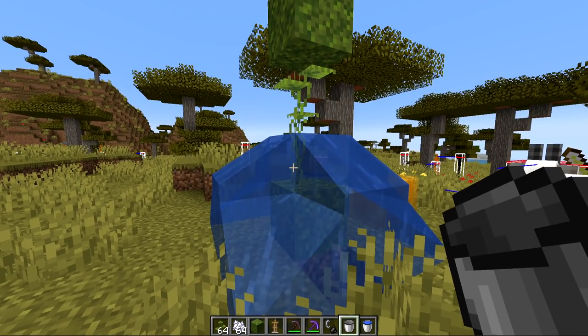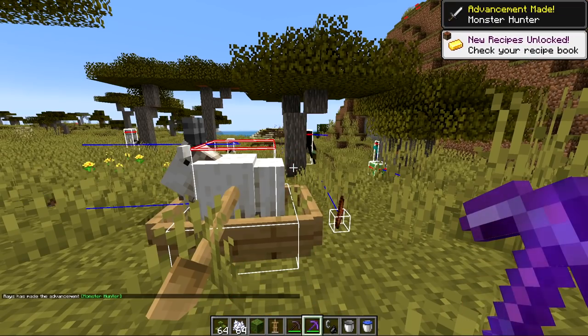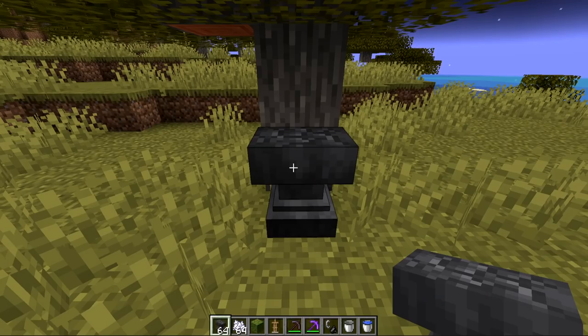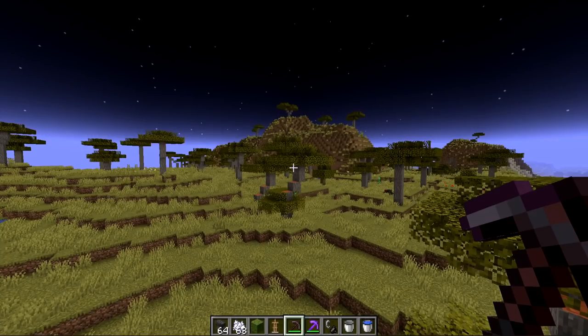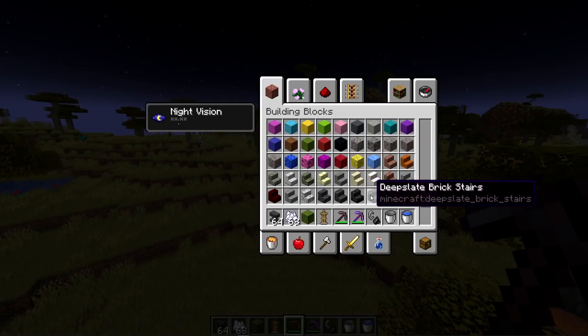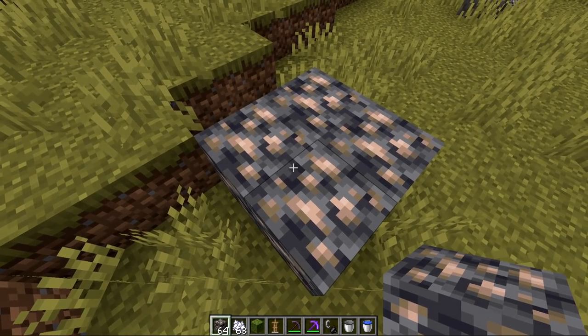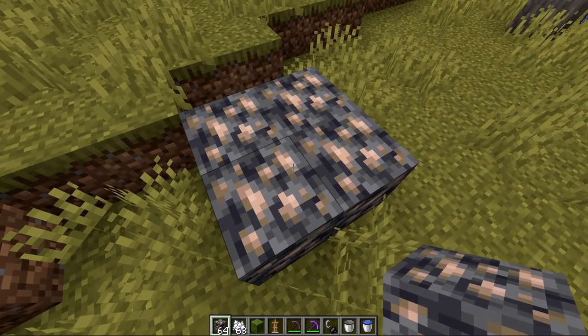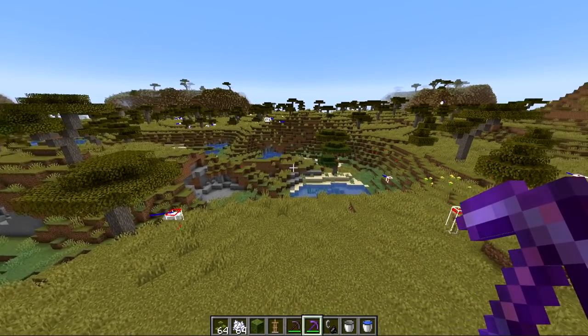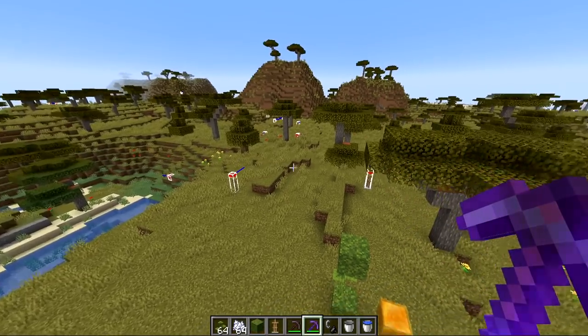They fixed small drip leaves not being updated properly when removing water. When mobs died, they were not producing any death particles — fixed. When using the last durability of an anvil, the item being repaired would fall out of the UI rather than being placed back into inventory — fixed. Loading resource packs in snapshots would cause crashes, which was a problem during our stream. They also fixed an inconsistency in the creative menu where tile variations of deep slate were coming before the brick variations. Deep slate ore variants on a map had colors inconsistent with the deep slate blocks themselves. Raw ores could be found floating in mid-air in caves when part of large ore veins in the data pack. They also fixed a few bugs related to custom worlds, crashes, and similar problems.